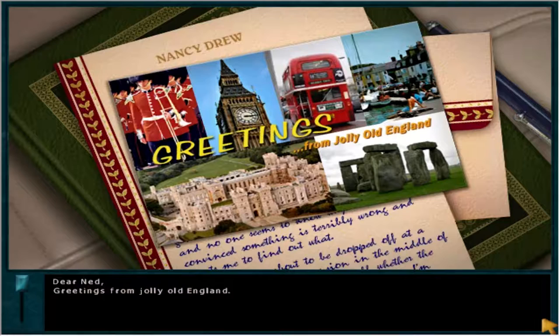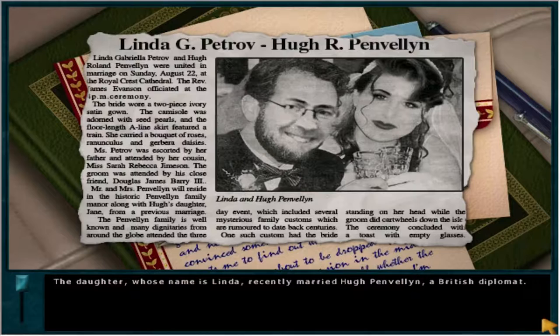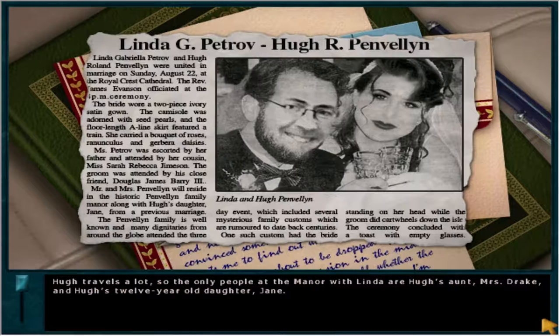Dear Ned, greetings from jolly old England. Although right now I'm not so sure about the jolly part. That's because I'm on my way to Blackmore Manor, where the daughter of one of our neighbors is living. The daughter, whose name is Linda, recently married Hugh Pendlin, a British diplomat. Hugh travels a lot, so the only people at the manor with Linda are Hugh's aunt, Mrs. Drake, and Hugh's 12-year-old daughter, Jane.